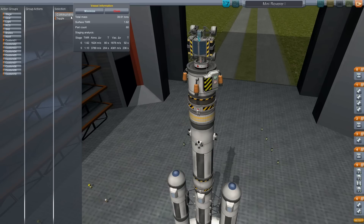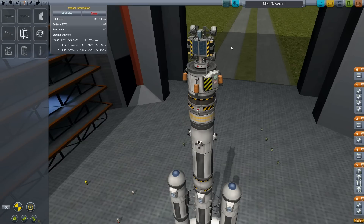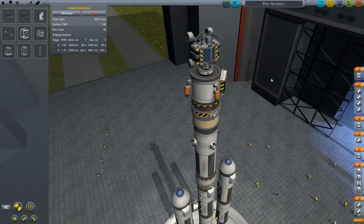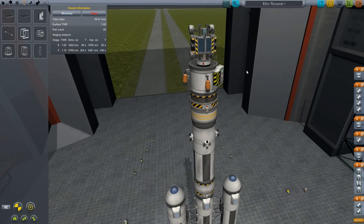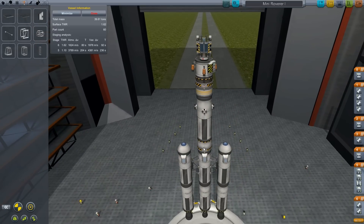I set up a custom action group toggle. We have a cute little rover, lots of battery power, solar power, and a couple of scientific instruments. The main point of this mission almost isn't even the moon - it's to see how all the other reusable parts fare. I'm not going to follow them back in because I need to be flying this stage, so let's save this and head to the launch pad.